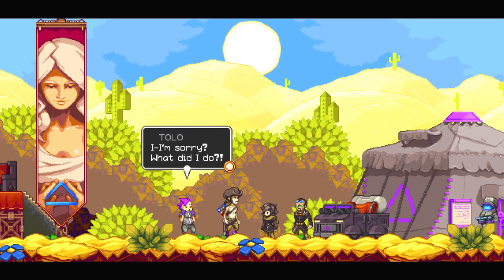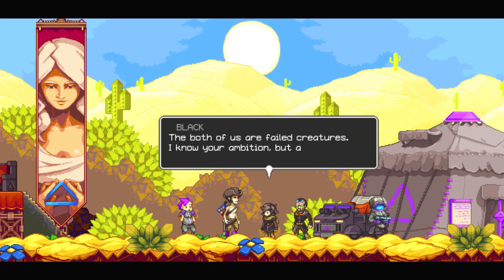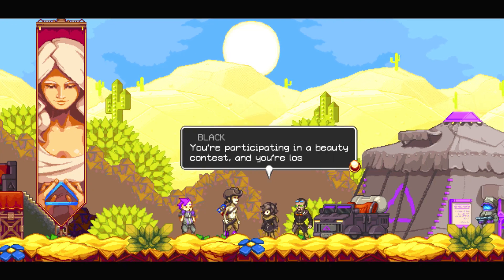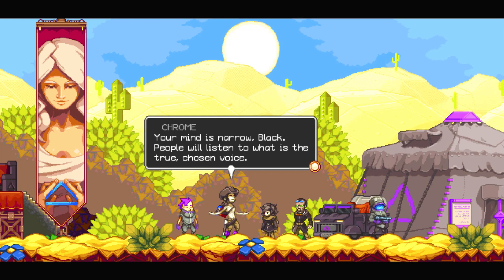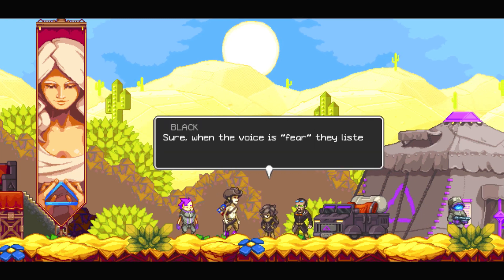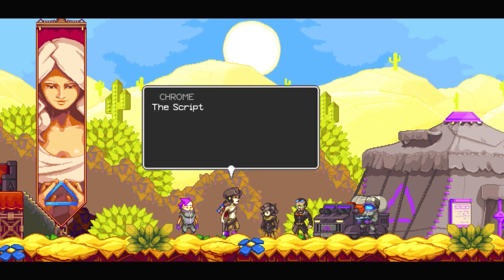I'm sorry, what did I do? Let's stick to truths. The both of us are failed creatures. I know your ambition, but anyone can see how you appear next to Royal. You're participating in a beauty contest and you're losing. Your mind is narrow, Black. People will listen to what is a true, chosen voice. Sure, when the voices fear, they listen to preserving an ideology — an even greater force. So give it up.